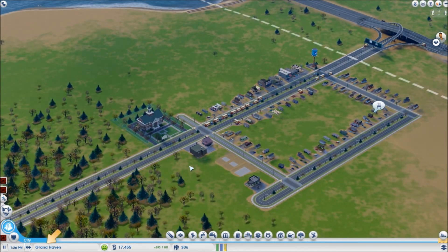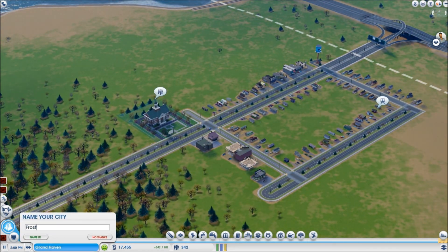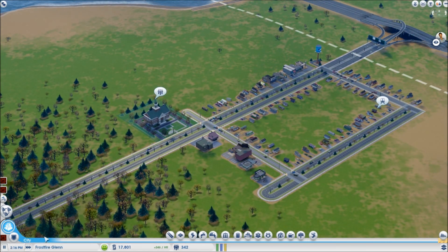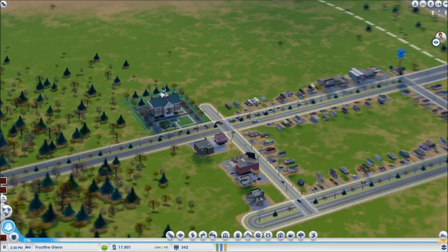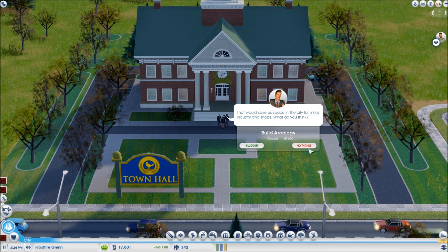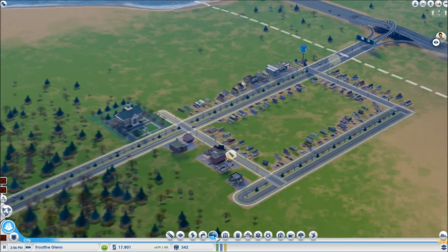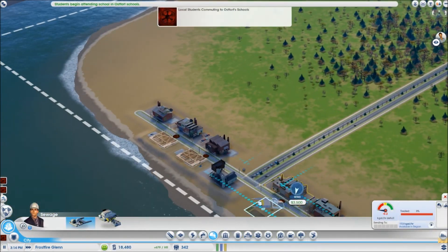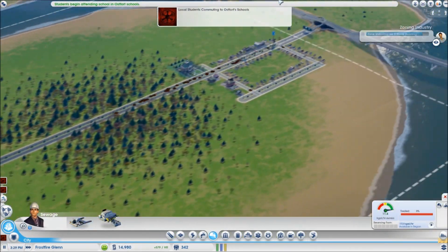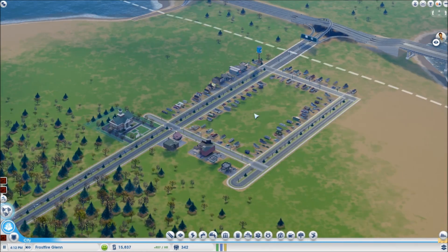This isn't intended to be an industrial town — that's what I've got my mining cities for. Actually, let's name it real quick: Frostfire Glen. That sounds pretty good. This town is really more commercially driven. The casino will definitely be a big part of my income, and I want to have a lot of residential. We've had worker shortages in the other towns, so I'm hoping that if I overdo it in the residential here, they'll start commuting a little bit.